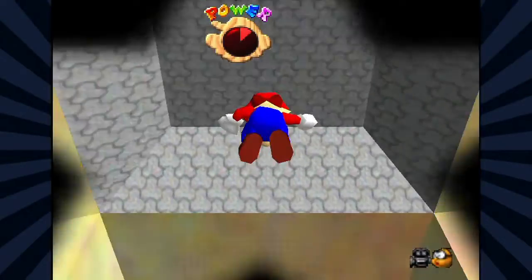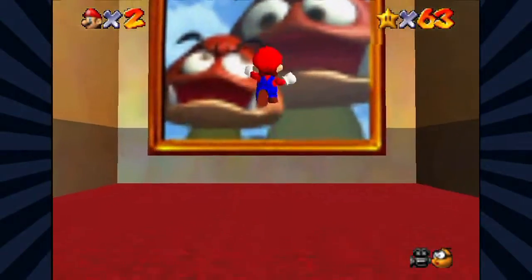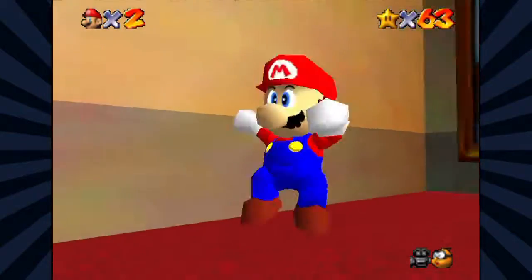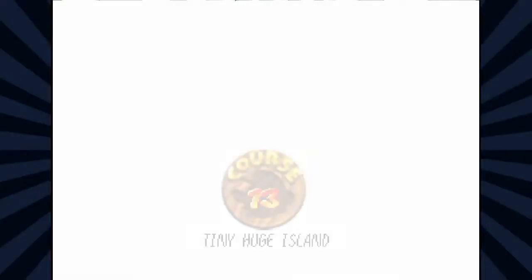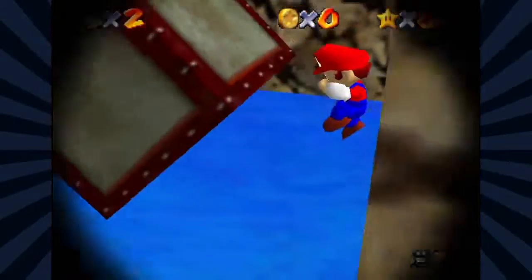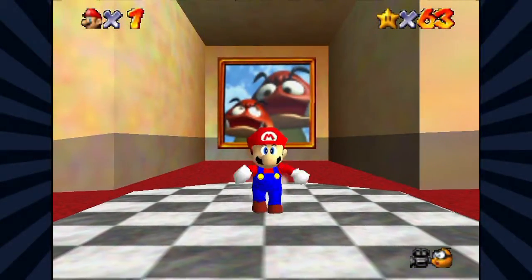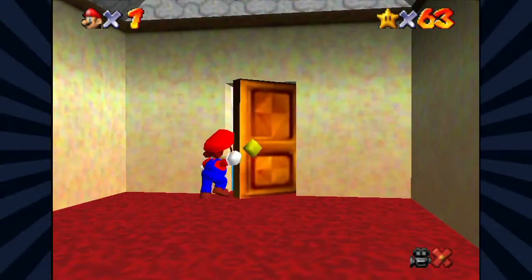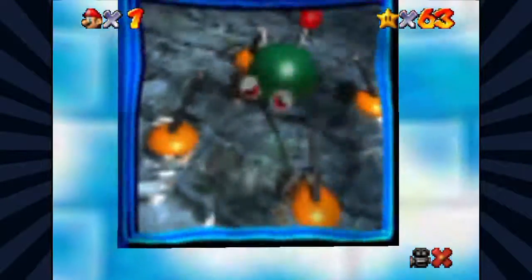Jesus Christ, what? Maybe there's a way you can get out of the big side, or maybe they changed it to where you could go into this painting? Nope, still can't. That's incredibly stupid. How do you do that? No buttons are working. You know what? That's stupid. I don't feel like messing with that right now. Let's go into Wet Dry World.